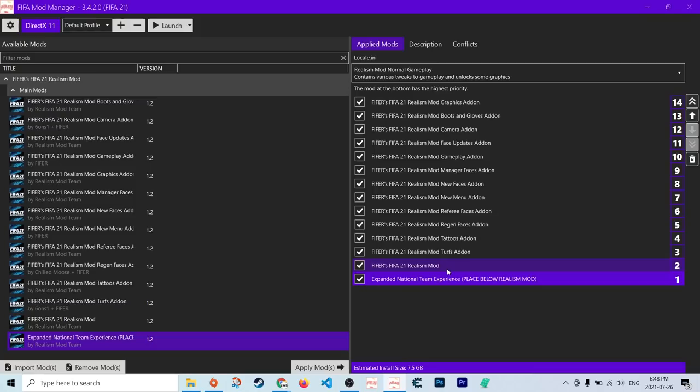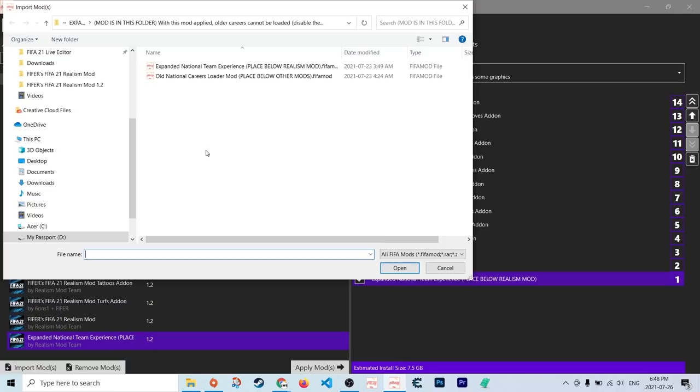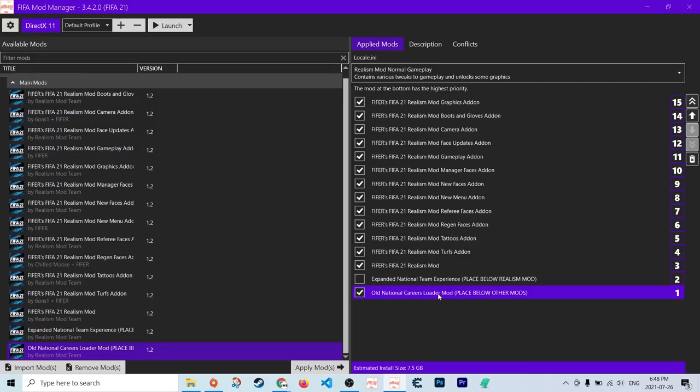The expanded national team experience mod is in its own folder — go one more folder in and then apply it. The main thing: it needs to be under the main Reels mod to work. When using this mod, careers created without it will not work while it's applied. If you disable the mod, they'll work fine. Just a warning — when this mod is applied, you won't be able to load older careers that weren't started with it. If you used the expanded national team experience mod in versions 1.0 or 1.1 of the Reels mod, you'll want to use the old national careers loader mod, which must be below all other mods. That's because EA redid a few things — it's just a workaround.